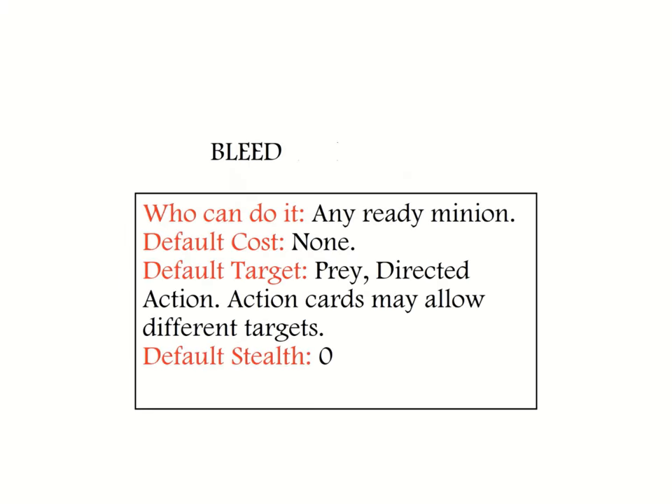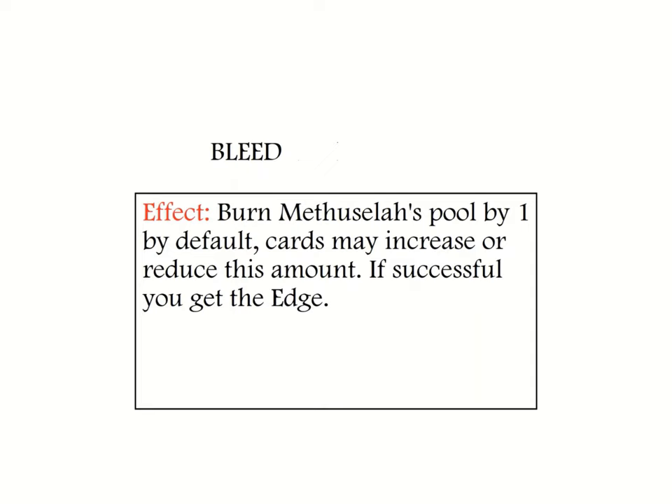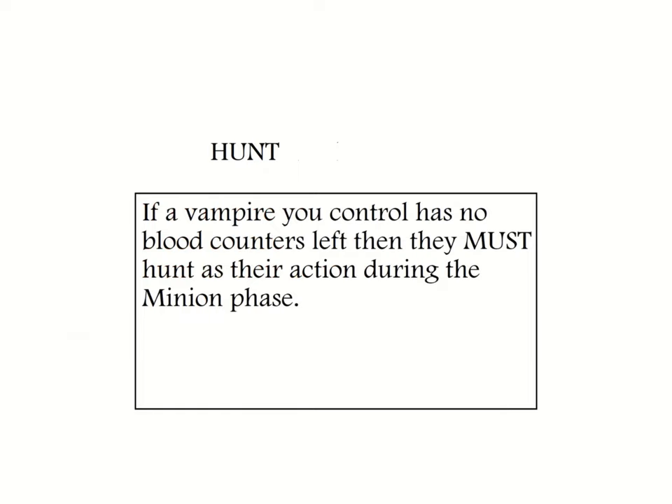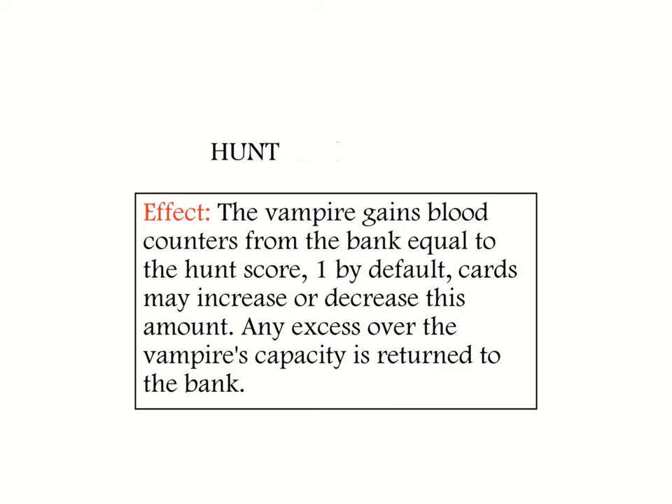Bleed represents the efforts of a minion to undermine the power of a target Methuselah — paying bribes, changing bank records, spreading rumors, and so on. Bleeding can be performed as a basic action or by an action card. While making a bleed action, only one action modifier can increase the amount an opponent is bled by, and any pool that is bled is returned to the bank. A default basic bleed is for one pool. Should a bleed action be successful, the owner of the acting minion gains the edge. Hunt: should a vampire be left bereft of blood, they take a blood token from the bank for themselves. It is performed with plus one stealth, it is an undirected action, and they take blood tokens equal to their hunt value — one by default. Should a vampire ever be in excess of their blood capacity, any more than their score is immediately returned to the bank.